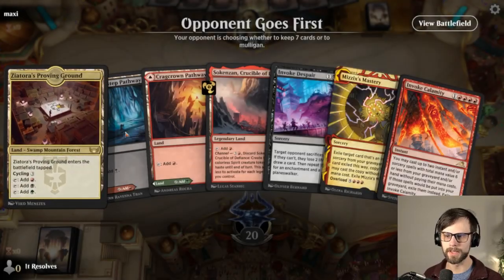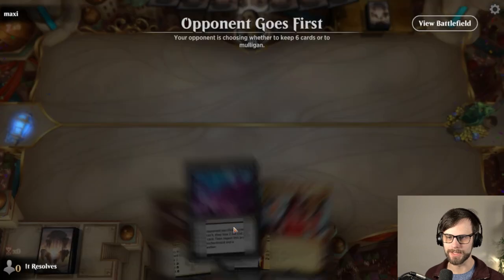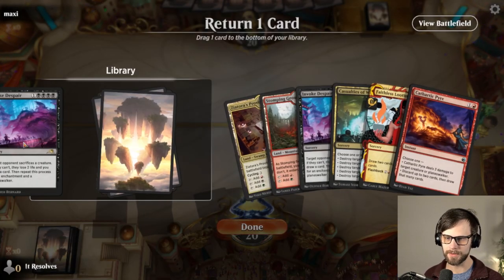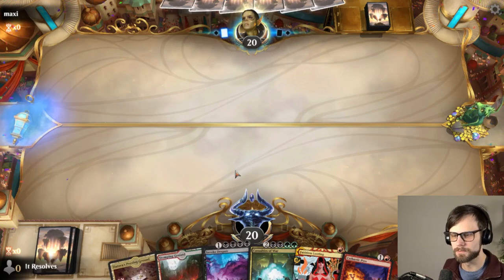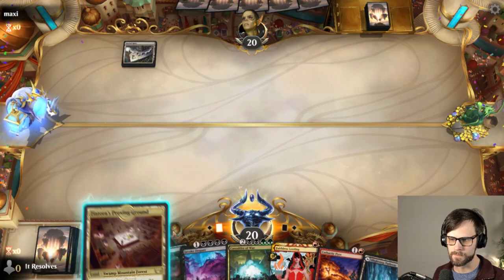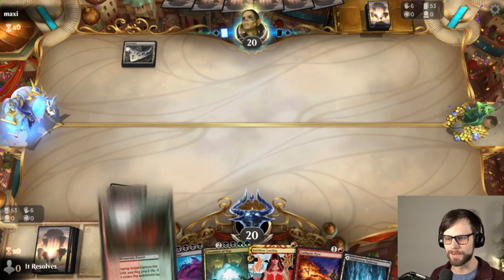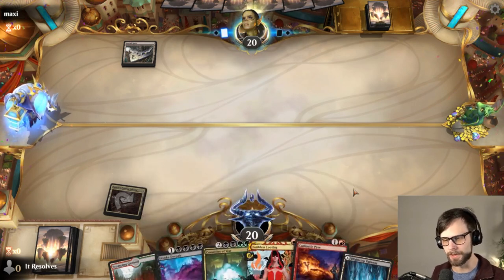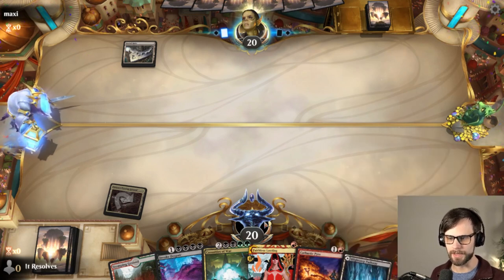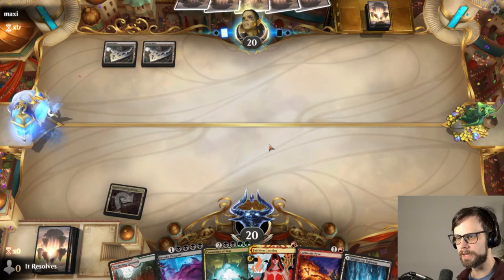Here we are for our next game. Unfortunately I don't think we can keep this hand — this is a little rough. If we had any low curve stuff I'd keep it, but I don't think we can. This one we actually can keep — it's not great, but we can. I think we throw one back — we need every land we can get. Let's see what the opponent is up to. It looks like this is going to be the mono-brown artifact deck, in which case Casualties of War and Invoke Despair should both be quite good.